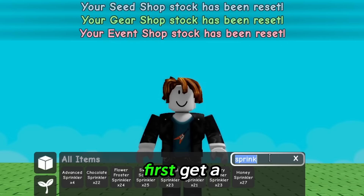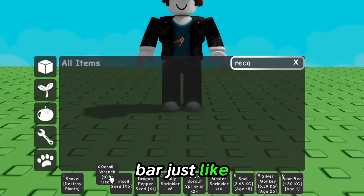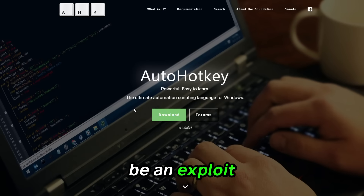First things first, get a recoil wrench and put it in your second hotbar. Auto Hotkey is going to be something that we need here. Auto Hotkey is going to be a script executor — it's not going to be an exploit. You will not get banned for this.